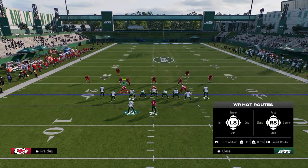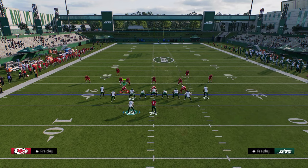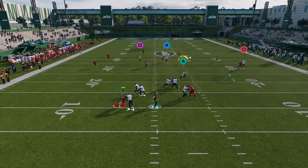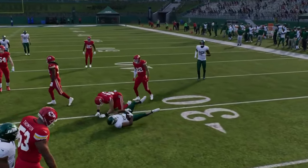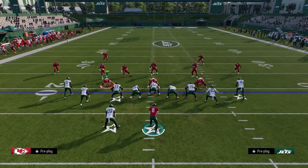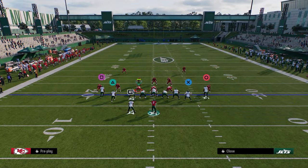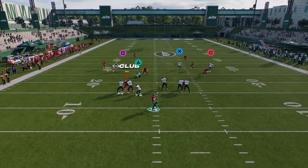My next setup is a variation of this, and the reason we're going to run this version of the play is so we can use this stemmed corner all the way down. I like this stemmed corner — I feel like it pulls zones really well. And if your opponent is playing hard flats, whether cover 4, cover 3, or whatever, this stemmed corner normally does a really good job of getting into a soft spot against every single zone coverage.